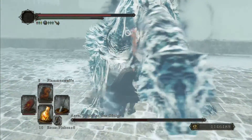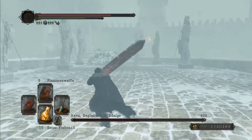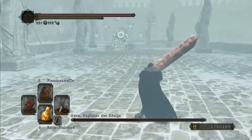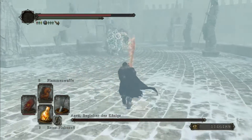When he's visible you will realize that he's pretty similar to the Royal Rat Authority, so you should fight him the same way. When he jumps to you, roll through him and stand between his hind legs and then unleash on him.